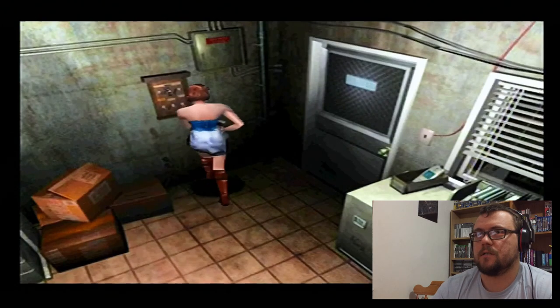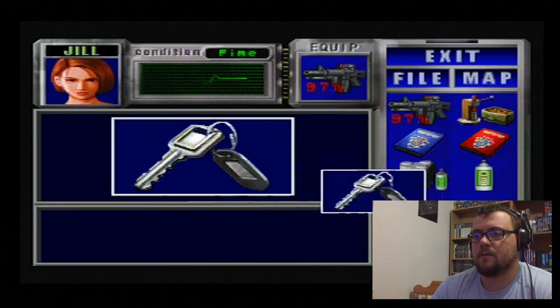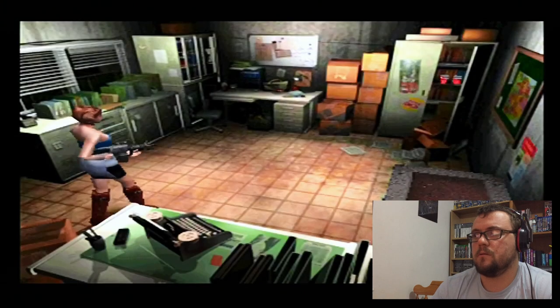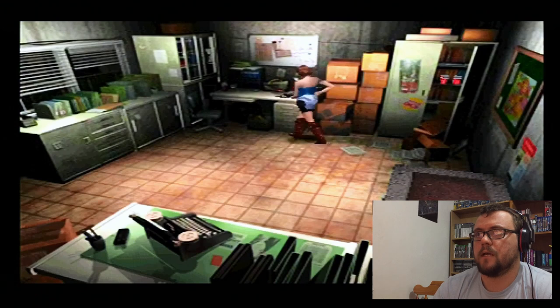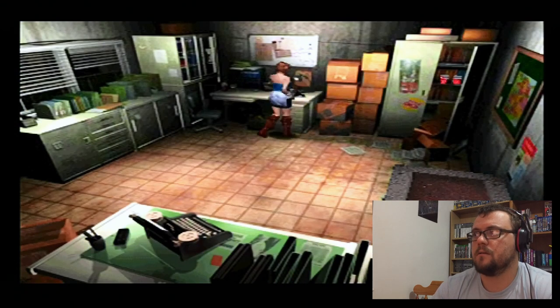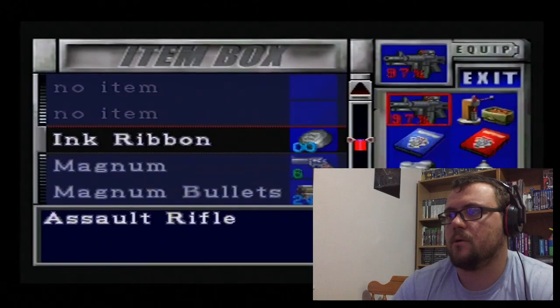Is this a save room? This has got to be a key. Warehouse key — that means I can probably get out downstairs now, right? Anything else in here though? A delivery voucher book — I don't think vouchers are going to be very handy for us now. Oh, it's the item box.